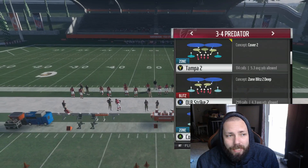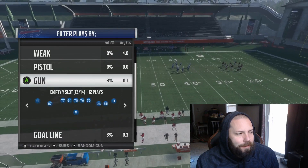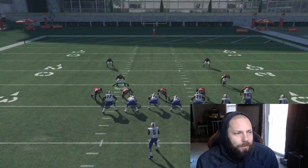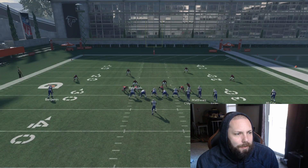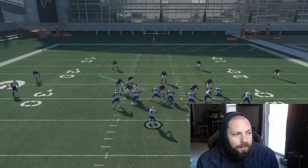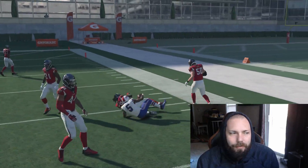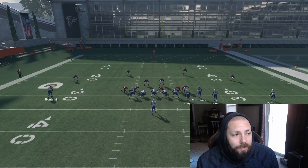Now if you happen to guess wrong and try to shoot the gap, it's different. I'm gonna run Tampa 2 this time to show you what happens. Let's say they try to bamboozle us — they're running drag under instead. We don't know at the start of the play, so we still set it up and do our thing. We guess wrong, the ball gets hiked, and there's nothing there — we back out and get out of there pretty safe.